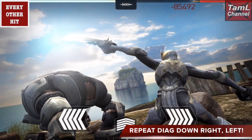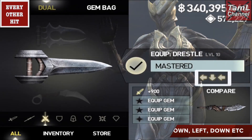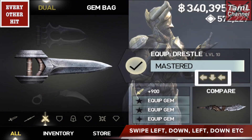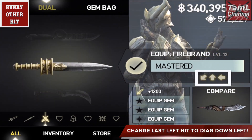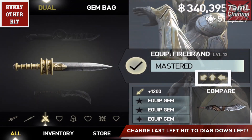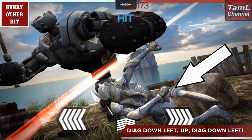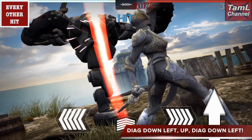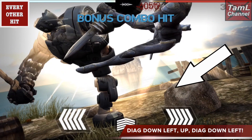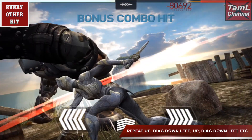She has a few more like this. The dressel is swipe left, down, left for a bonus combo every other hit. The firebrand — again you change that last horizontal hit to diagonally down left for a bonus combo every other hit. So you go diagonally down left, then up, then diagonally down left, and keep repeating that sequence for a bonus combo every other hit with the firebrand.